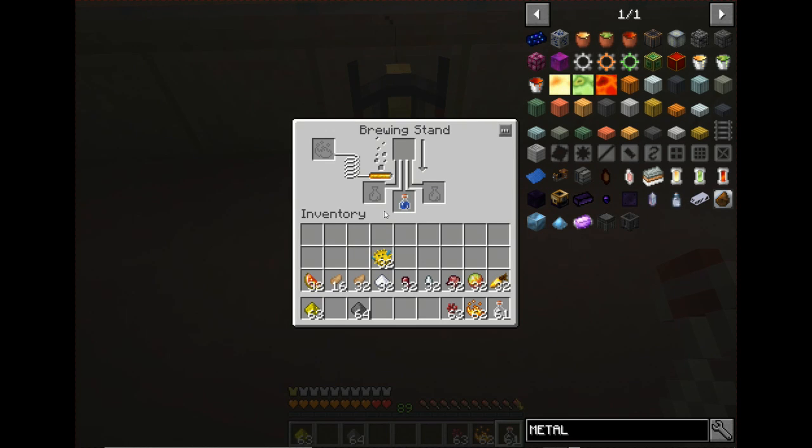You can take any awkward potion and turn it into a splash potion for splash effects. If you want a harmful potion to use against enemies — or friends as a joke — you can create it as a splash potion. All you have to do is add gunpowder to the mix and it'll create a splash potion. Let me go ahead and do that now.